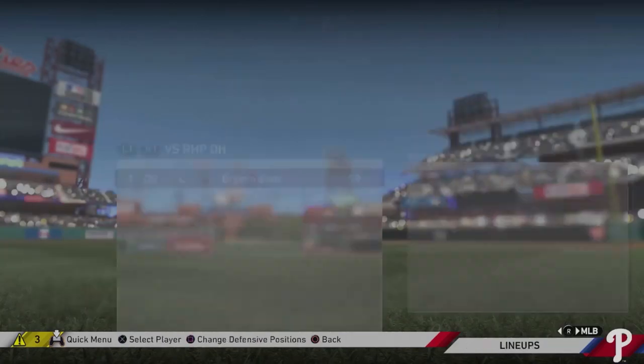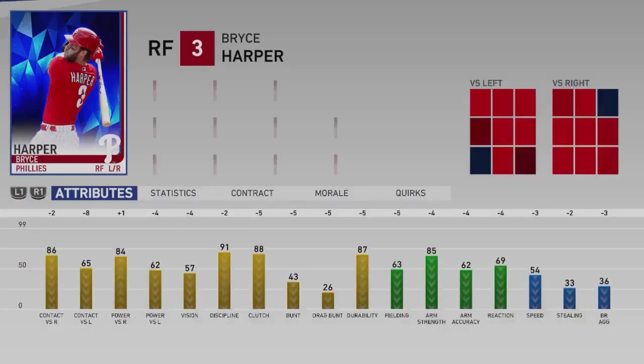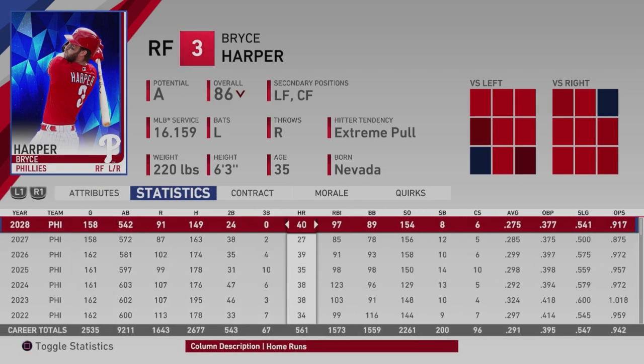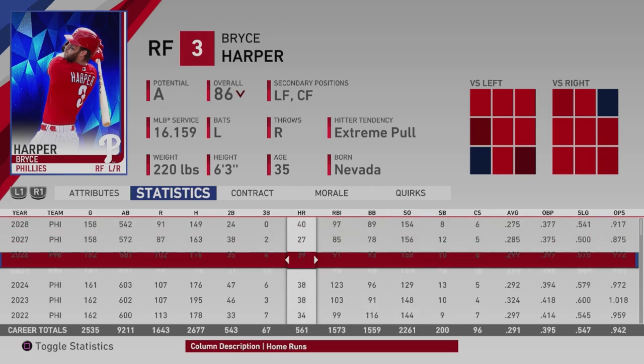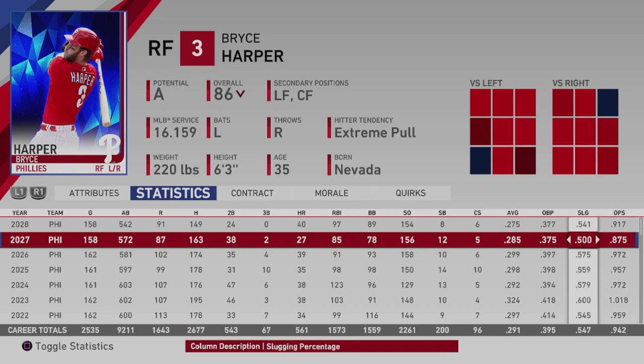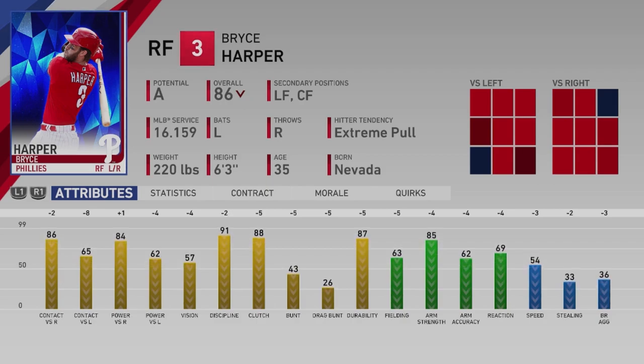The Phillies made the postseason at 92-70. No recent MVPs for Harper, but you can see his attributes are decreasing - contact versus lefties, power versus lefties, and vision are the big ones going down. His fielding stats are starting to dip as well. Still a good season though: 40 home runs, almost 100 RBIs, putting him at 561 career home runs and 2,600 hits and 1,500 RBIs. His average dipped a little but on-base percentage, slugging, and OPS are still pretty high.